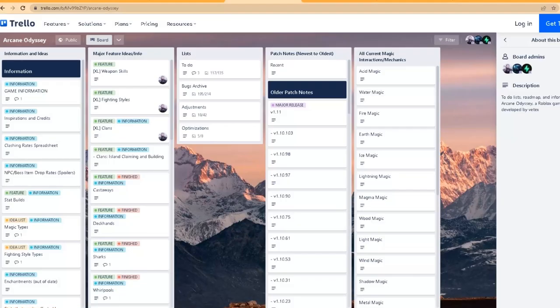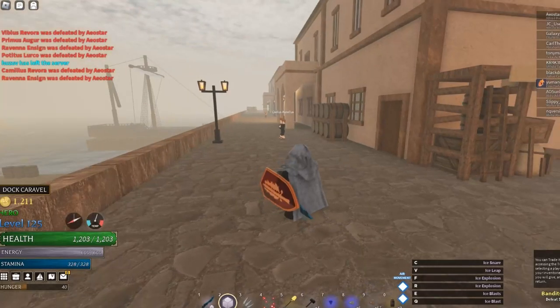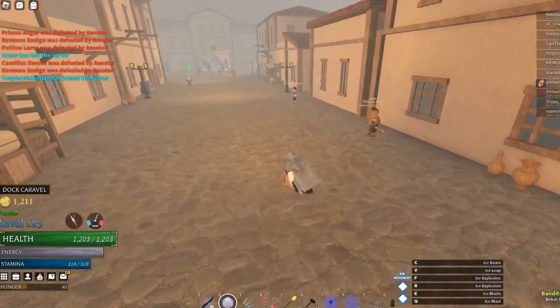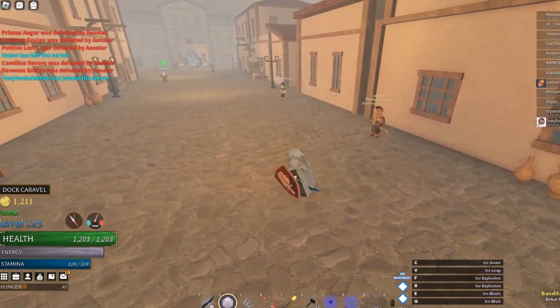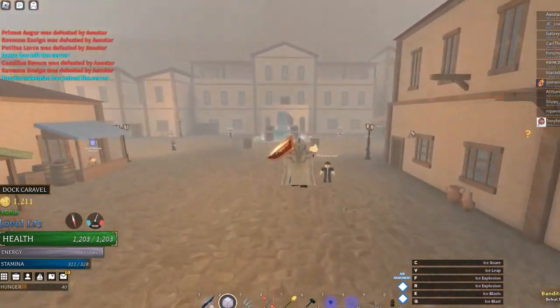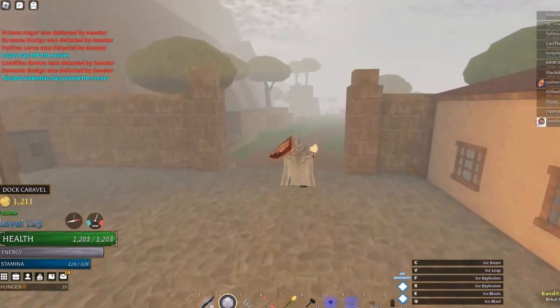It looks pretty solid so far - I want to leave ice at A tier so far. It doesn't seem that bad. I like it with the build I have right now. Haven't used it much with this build in general - I had a different set before. I think we could maybe try to kill the king with this build.